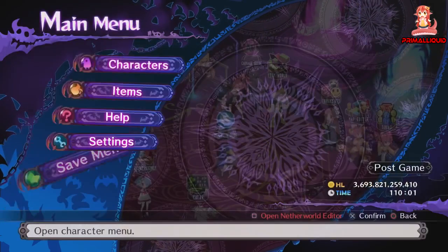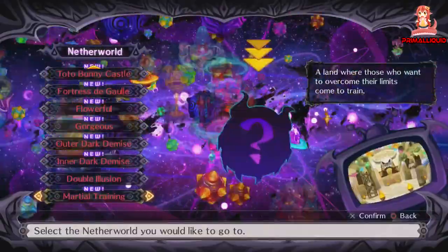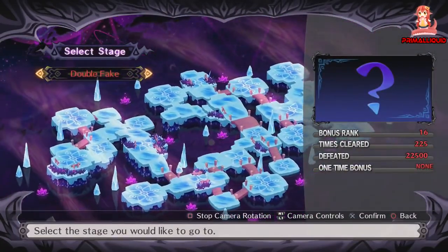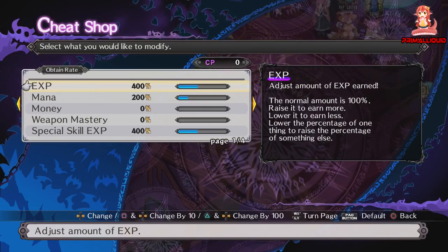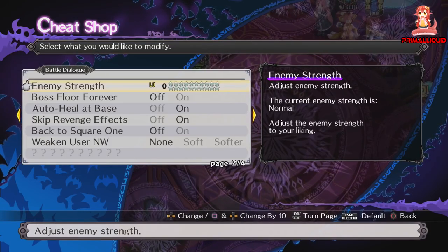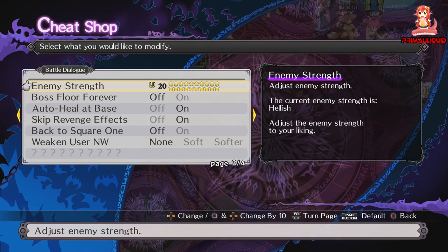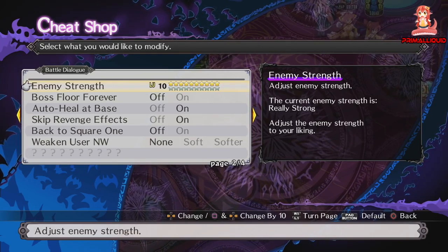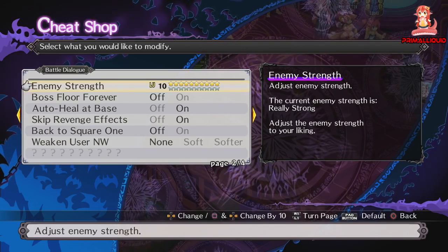What you need in Land of Carnage is access to the Double Illusion map. Chances are if you've got LoC unlocked then you more than likely have this unlocked as well. Before we begin you want to go to the Cheat Shop. Now this depends entirely on your personal preference — because I'm quite strong I can do 20 stars, however you're going to want to find a difficulty where you can clear in about eight to nine turns and kill the boss without dying 100% of the time.